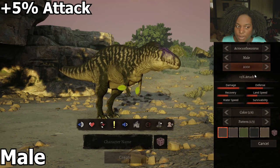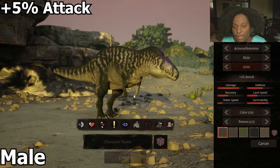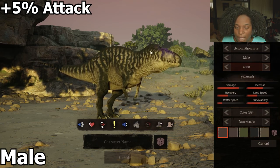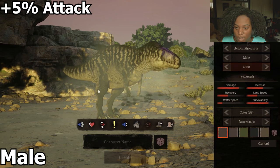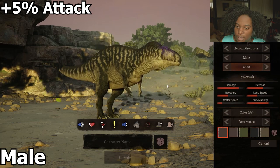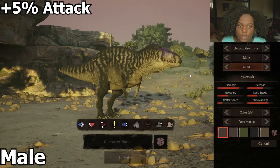Our next one is plus 5% attack, named 2000 here. You can tell that the spines are a little bit higher from the back of the head and the back, and the stomach is extended as well as the jaw and the neck. But other than that, looks pretty good — pretty much the same.